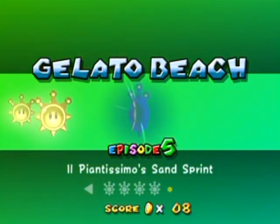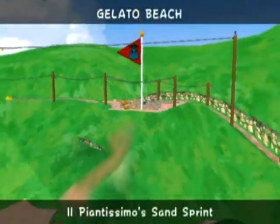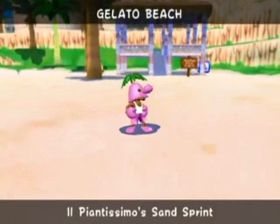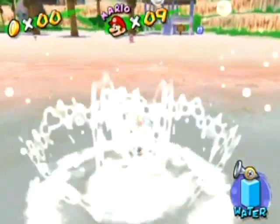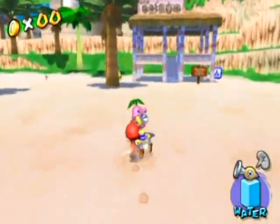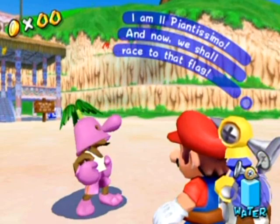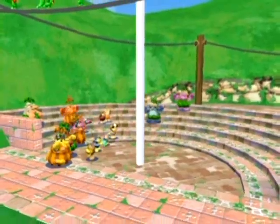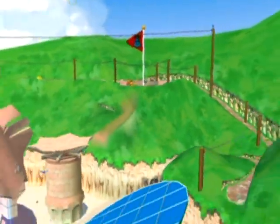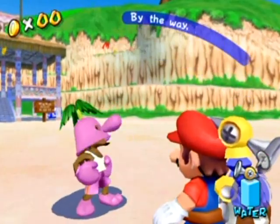The next shine is Il Piantissimo's Sand Sprint — it's basically a race against this guy they're about to show. You've gotta get up to that flag over there, but I already showed you how to get up there. This time you're going to have to use wall kicks to get up there instead of that dune bud. So it's a good idea to have practiced that in the last shine. This guy is a really, really overconfident athlete in a pianta suit. He's like, 'I am Il Piantissimo, and now we shall race to that flag' — then he'll ask if you want to.